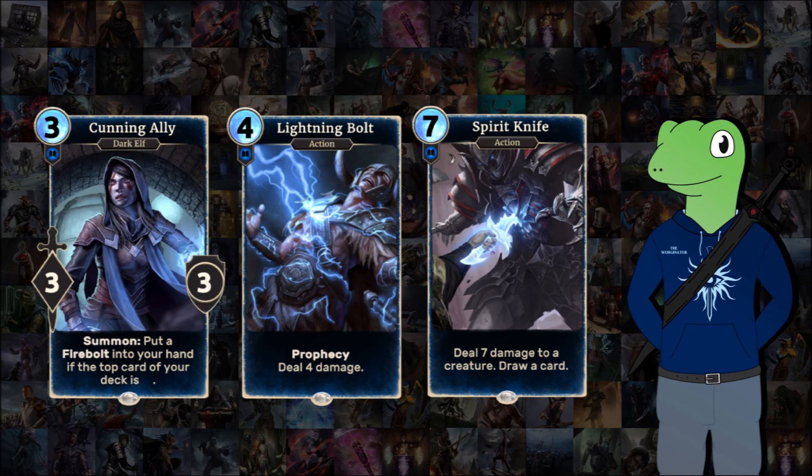What makes Cunning Ally a good card is that the free cost for a 3/3 on its own isn't bad, and the ability to sometimes draw a cheap removal card is just an excellent add-on. Speaking of removal, we have Lightning Bolt and Spirit Knife. Lightning Bolt is amazing because not only can you get it off Prophecies, but it can also target your opponent's face — meaning if your opponent has four health or less and has completely blocked up both lanes, you can just pop them in the face with a Lightning Bolt, which is hilarious. Spirit Knife deals seven damage to a creature, which kills a lot of things, and it has draw power — that mix of removal and draw power makes it excellent despite being an expensive card.